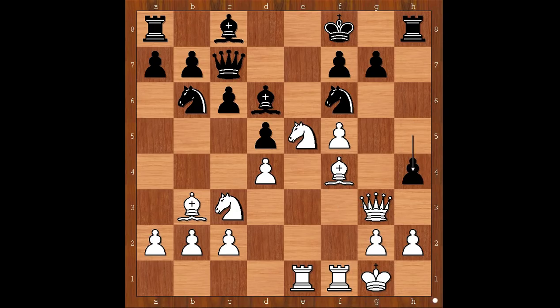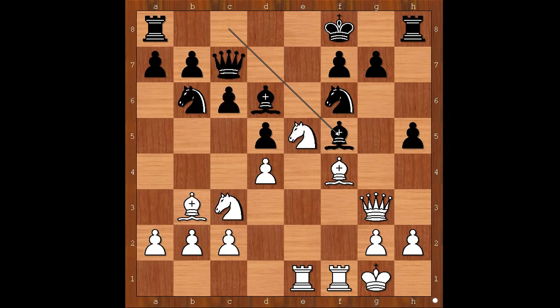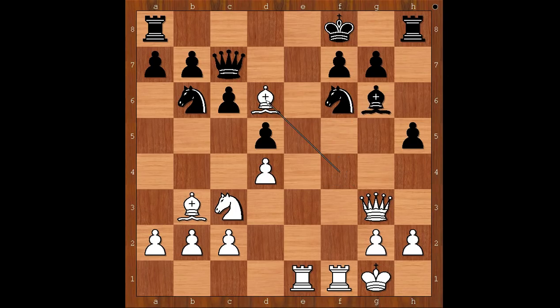Queen to g3, h4. What happens if bishop takes on f5? What would you do in this position if you had white pieces? Please pause and find the best move for white. This is what Paul Morphy had in mind: check, and after bishop takes on g6, bishop takes on d6, check — winning the black queen.